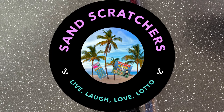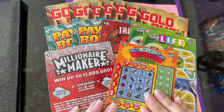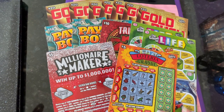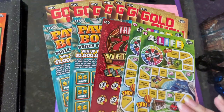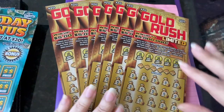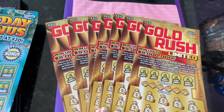Hi everyone, welcome back! Let's see what's in the folder today. I restocked the folder — I'm not playing them all today, but just to show you I did go buy some new tickets. I bought different kinds: Loteria, Millionaire Maker, Game of Life, a couple of Triple Sevens, Payday Bonus, a couple of those, and of course Gold Rush Limited — I think I have seven of those.